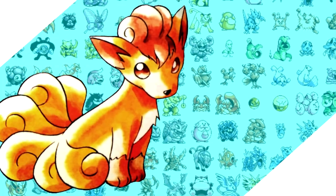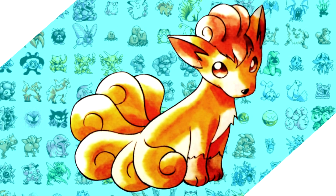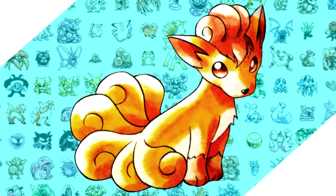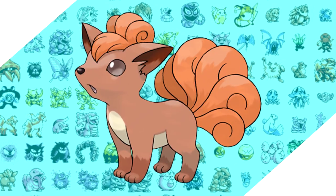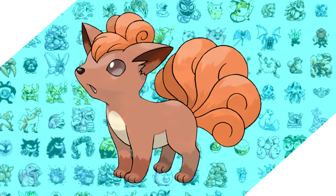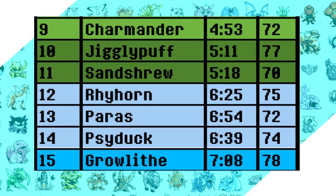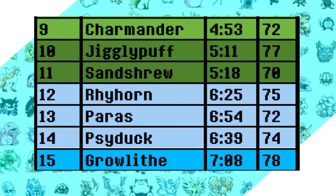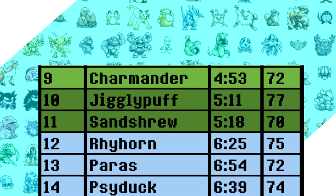Today's video will be Vulpix. You might be wondering why I picked this Pokemon — outside of it being a request, it is the Pokemon I almost picked for my very first fire type run. I kind of wrote it off as being bad. In my mind I thought it was the worst pre-evolved fire type between it, Charmander, Growlithe, and Ponyta. My initial thoughts after coming back with a more open mind were that I could get this run somewhere between Charmander and Growlithe, and I was pleasantly surprised during practice runs.